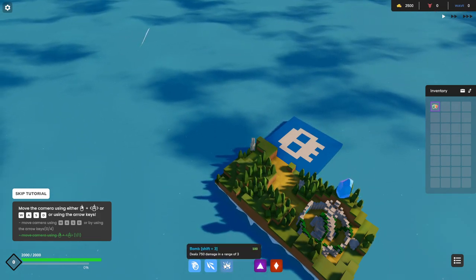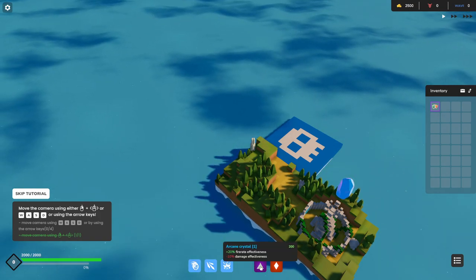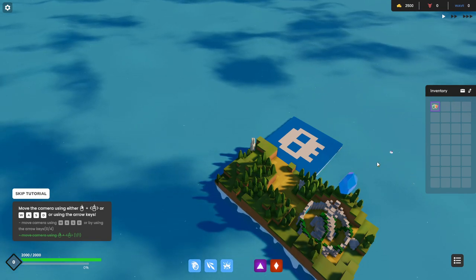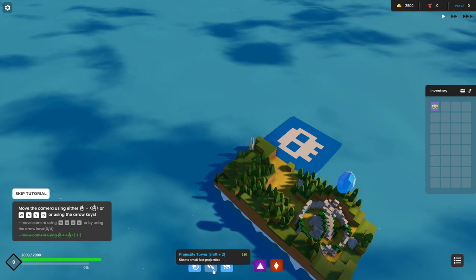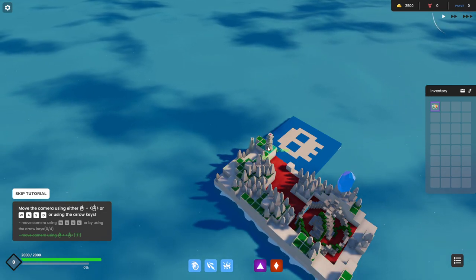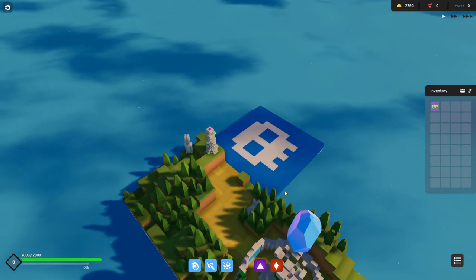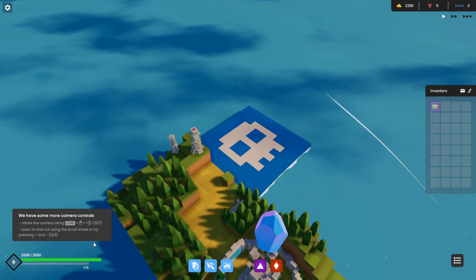We have money in the top up here. Boulder tower. Projectile tower. Well, I guess let's just buy a tower — small, fast projectiles. So it's a 2x2 tower. Move the camera using the arrow keys. Add some more camera controls. Builds.